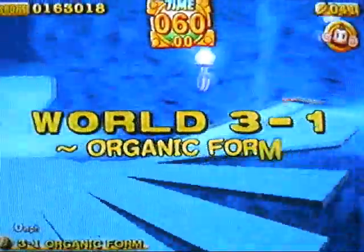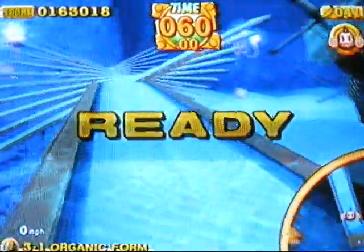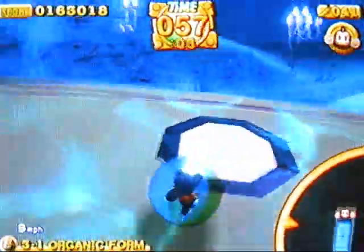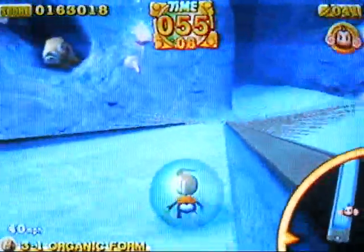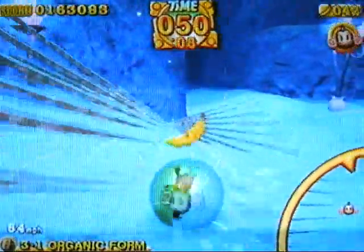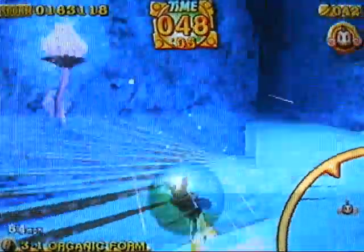We're back with more Monkey Ball madness. This is Organic Form - looks like some sort of stingray, a wavy platform thing. There's a fast forward button, go backwards, there's a play button - you should know the pattern by now. Just remember to hit that play button; it wastes time but it'll save your life.